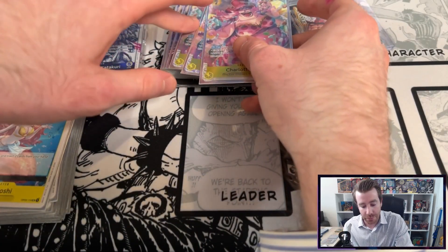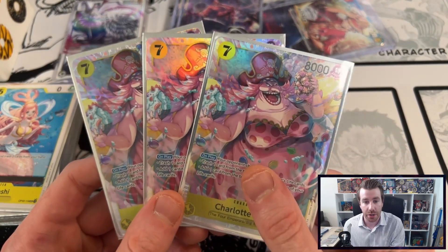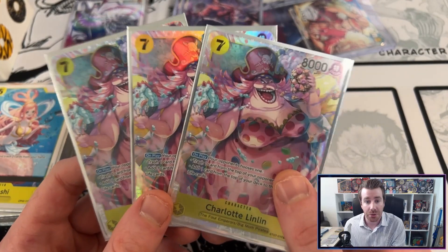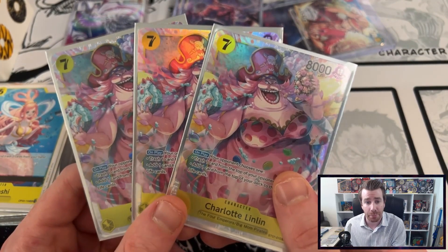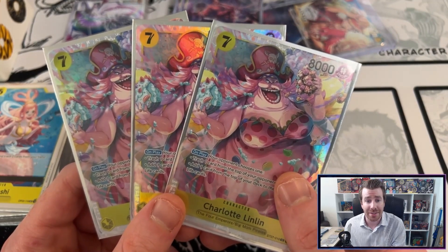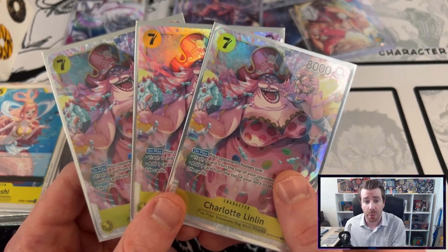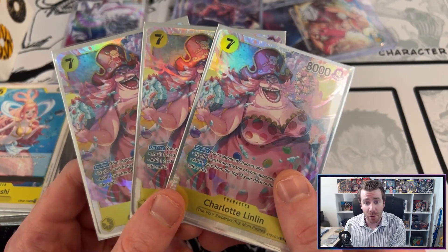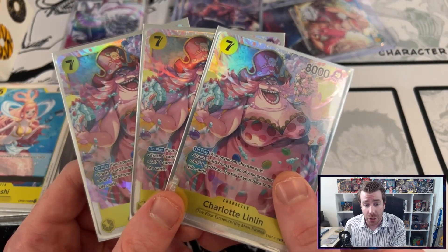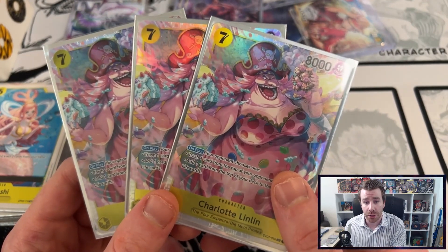So how do you climb out of the games that you're losing or deal with games where you have to end up going first? The 7 cost Charlotte Linlin from the starter deck was MVP of the tournament and I'm honestly thinking of bumping this up to 4 copies. It really helps you not just stay alive to be able to play the 10 cost Big Mom, but if you do end up going first you need something powerful for your 7 Dawn and 9 Dawn turns, and Charlotte Linlin fills that gap really well.